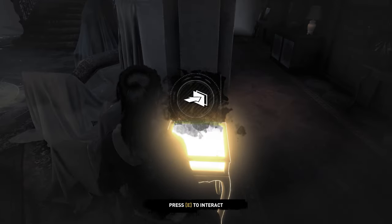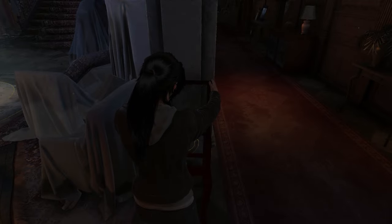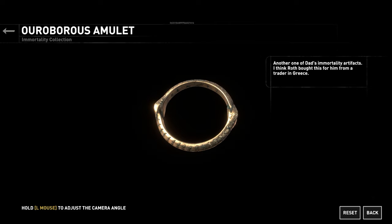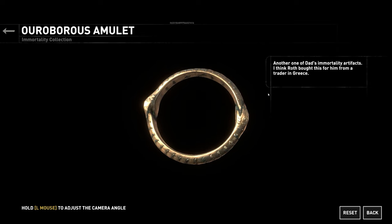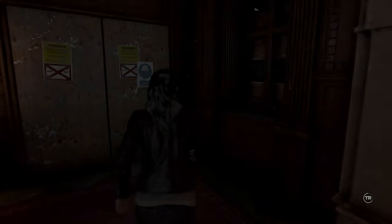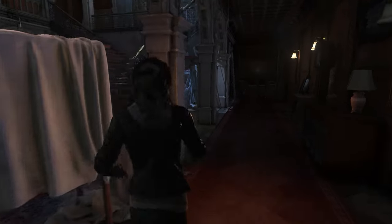So this is my uncle's first attempt at trying to cut me off from the manor — it backfired and Lara wasn't as crazy as he believed. Just how in cahoots with Anna was he? Another one of Dad's immortality artifacts — I think Roth bought this for him from a trader in Greece. All these different characters — I love how embroiled the Croft family seems to be in all these crazy things. This is what I wanted to see more of from the main game.